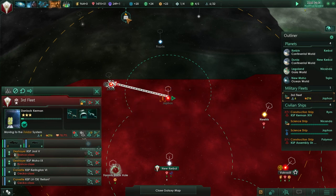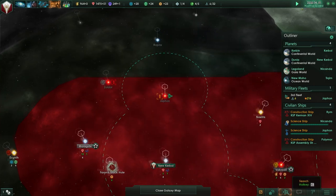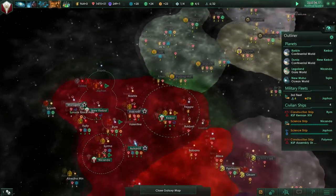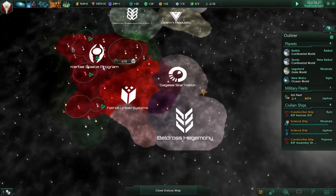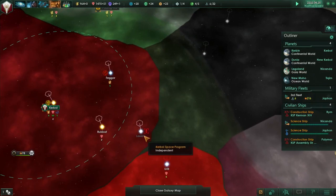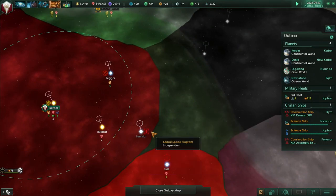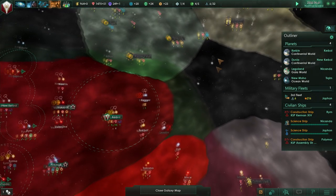Embassy established - diplomatic communication from the Gagasi Star Nation. Gagasi Star Nation is here - they're no immediate threat to us. We should get some interest in Lyseria there, but we haven't really explored in there. I'm still wondering whether I can get rid of the frontier outpost at Bakridil, which will be more convenient.